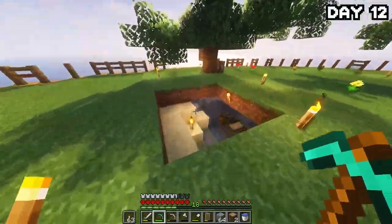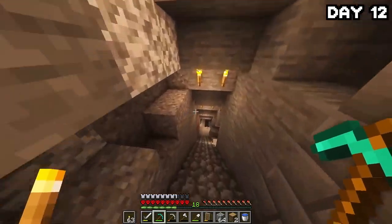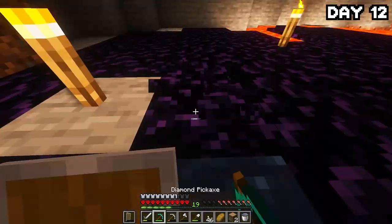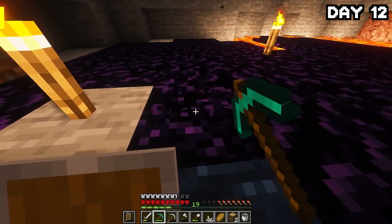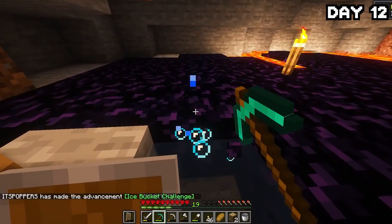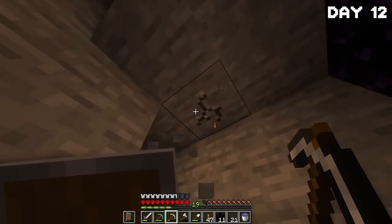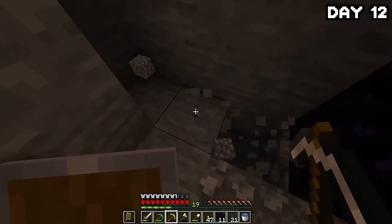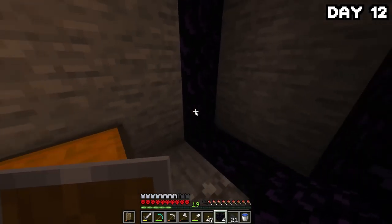After building the house, it was probably time to grab some obsidian and start preparing for enchanting and the nether. I ran back down to the lava pool and grabbed enough obsidian to make a portal and an enchantment table. Mining obsidian with a non-enchanted pickaxe just makes me angry — I was seething the entire time. Obsidian rage aside, I returned to the surface and built myself a nether portal, which I know doesn't look amazing but I'll improve it later.